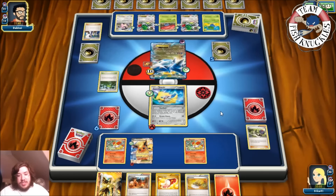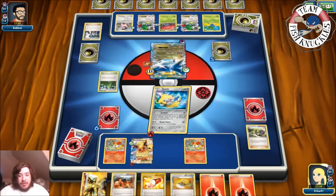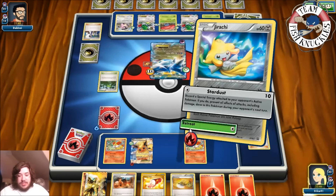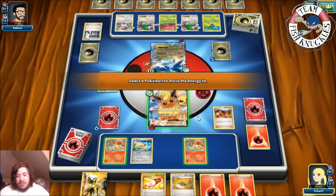We can put a Fire Energy on the active Jirachi, use Stardust discarding that Double Dragon, so our opponent can't hurt our Jirachi. Then we retreat into Flareon-EX, use Blacksmith to put two Fire Energies on it, attach another Fire Energy, and start hitting with Blaze Ball. There's a Psychic Energy going down to Latios, and a Sycamore discarding Team Flare Grunt, Roselia, and some other stuff. Fast Raid doesn't hurt us because we used Stardust.